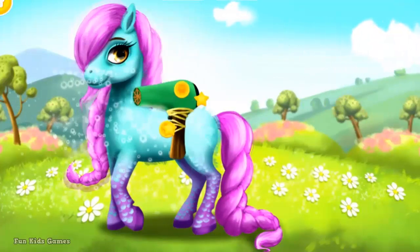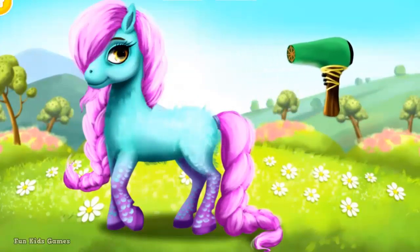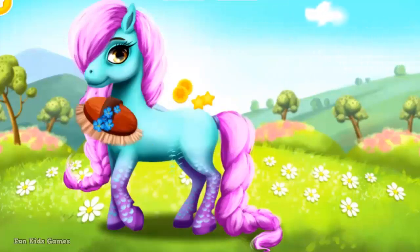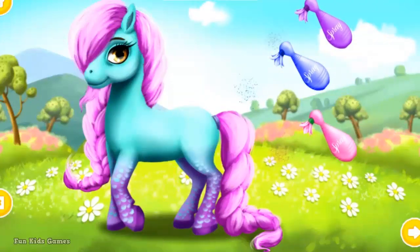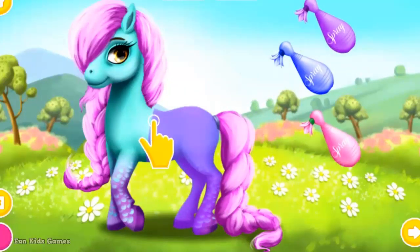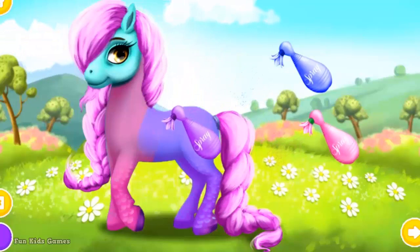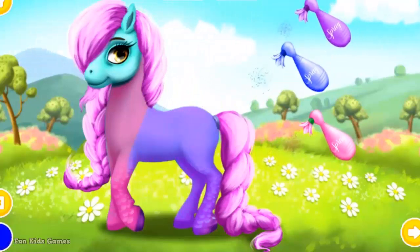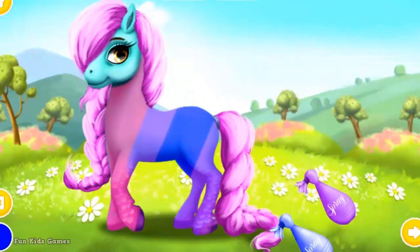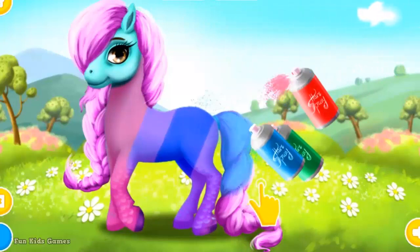Very good, now let's use the hair dryer. Use the soft brush. Choose the color you like and paint her. When you're done, click the photo button. Now color the mane and the tail. To finish, click the photo button.